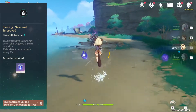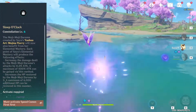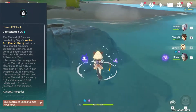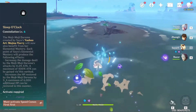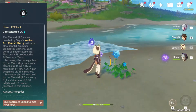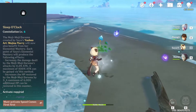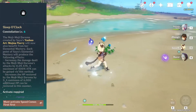Her final constellation is a massive boost to both damage and healing, and I believe it will be a massive game changer. What it does is allow Sayu's burst to benefit from elemental mastery. For every point of elemental mastery, her burst will get a 0.2% attack increase up to 400%, and she will heal 3 more HP up to a total of 6,000 extra. I expect massive things from C6 Sayu, because I do feel she could become the ultimate healer.